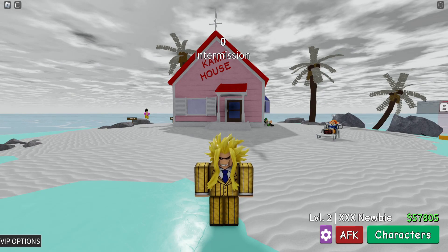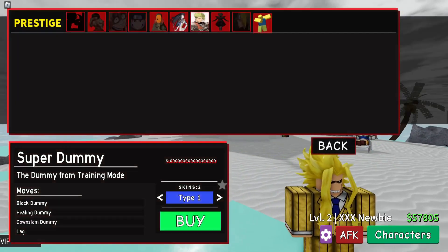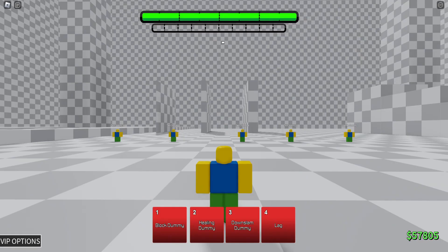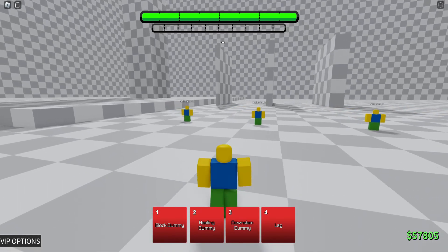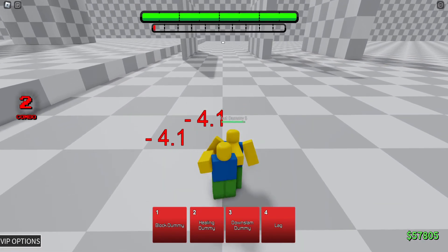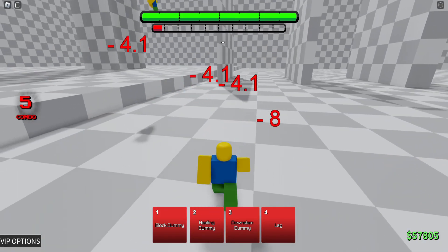Hello everybody and welcome back to Anime Battle Arena, where today we'll be showcasing the Super Dummy — the dummy from training mode. You get this guy from prestiging and I don't know what his kit is because he's dumb. Here we are with the testing dummy in the testing stage, fighting testing dummies, doing the same number of games as every other character.